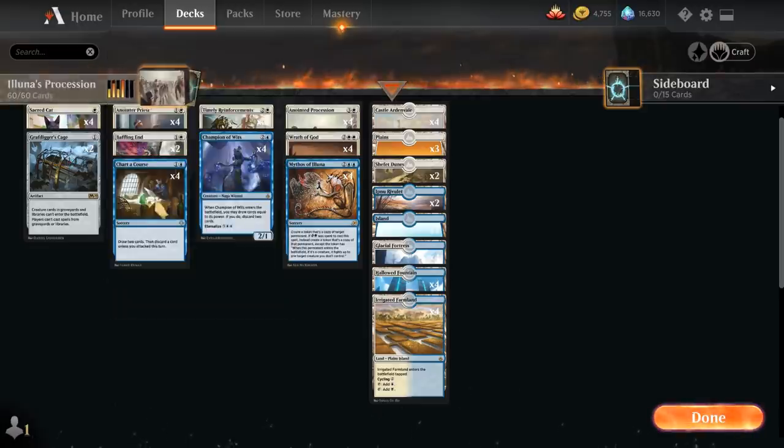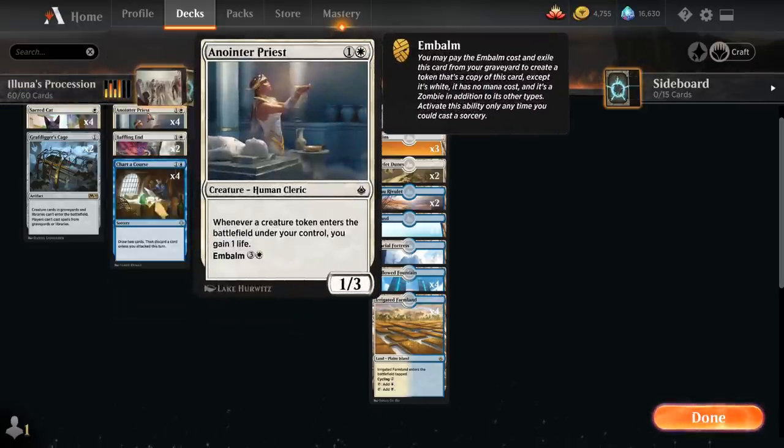At two mana we've got the full playset of Anointed Priest, a 1/3 that gains us one life whenever a creature token enters the battlefield under our control. Priest is great for stabilizing once we get the Anointed Procession engine going, and it has Embalm for four mana — if we bring Priest back from the graveyard with Procession in play, we get multiple Priest tokens at once that all trigger off each other, gaining a ton of life and making it very difficult for damage-based decks to kill us.